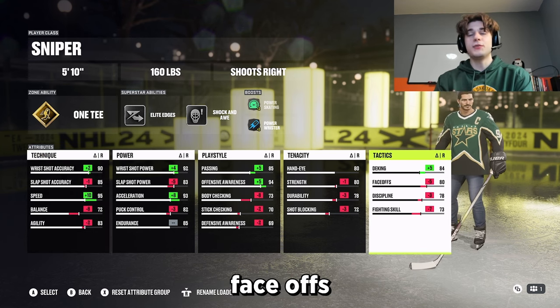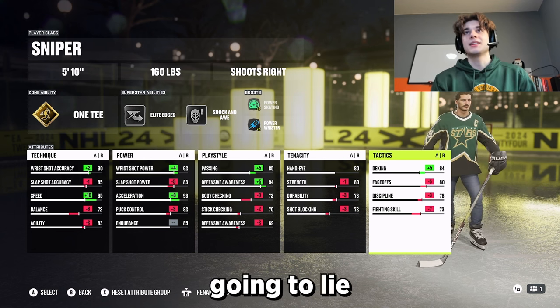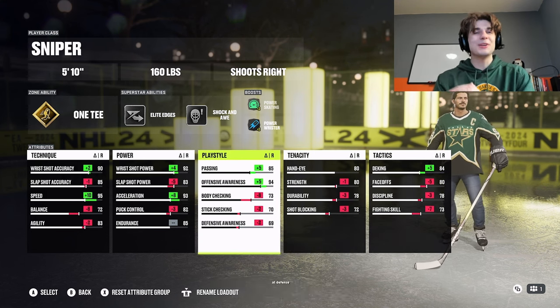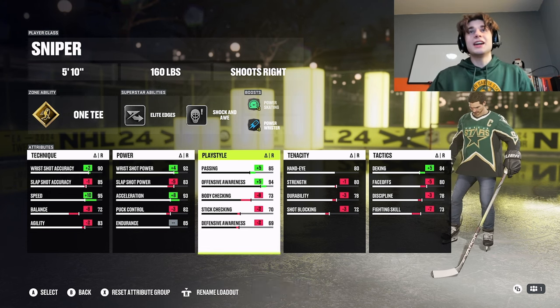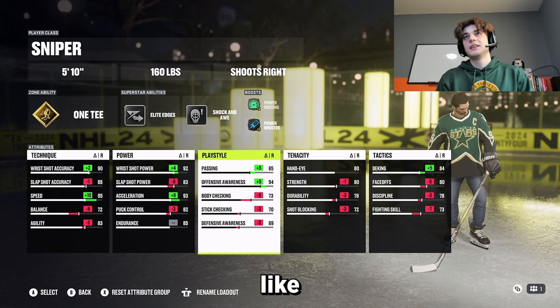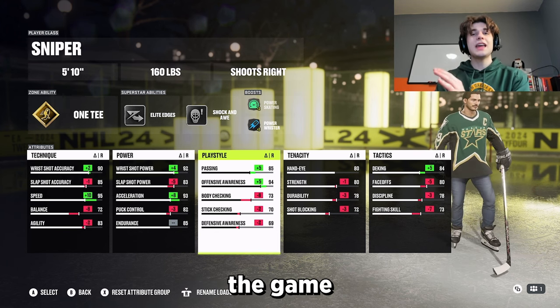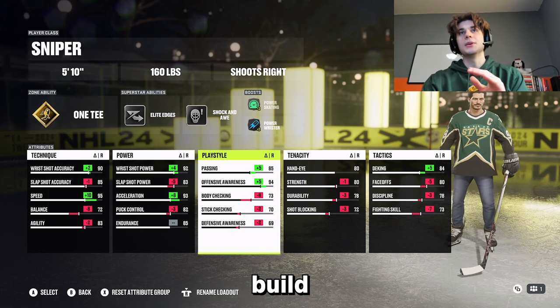He's horrible at face-offs. Even though he's a center, he is bad at them — he gets walloped. He's bad at face-offs and horrible at defense, so I'm bringing all that stuff down. He's not a defensive prospect and this is not a defensive build. I'm running it at center, but realistically he plays wings sometimes because he's just not great at that part of the game. It will get there eventually, but it's not there right now, so I'm bringing it down in this build.